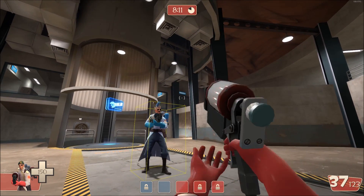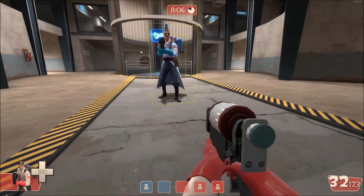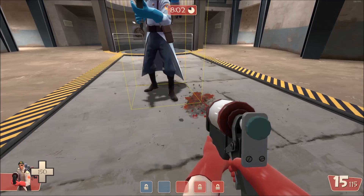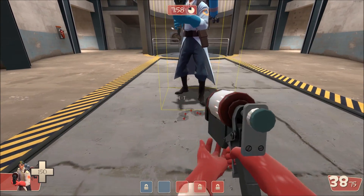To see this box, aim at a player with cheats enabled and type cl_ent_bbox in the console. As you can see, this box corresponds to where you need to fire to get a hit.